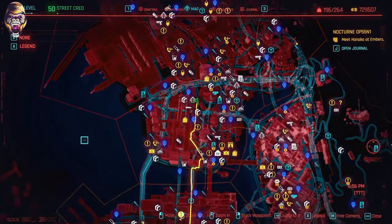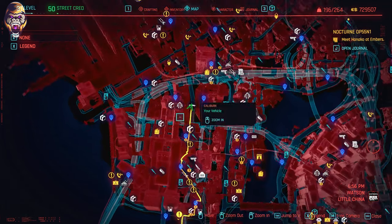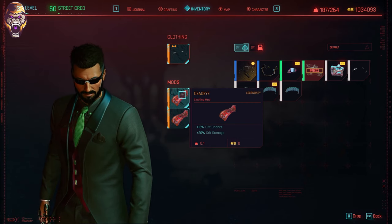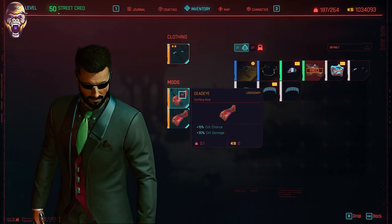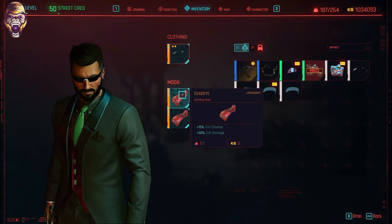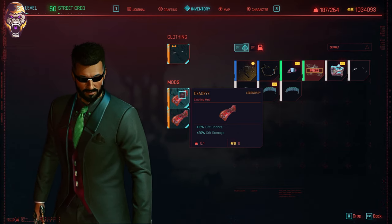On top of this, if you have some money to blow, there are a few clothing vendors around the city that actually sell Deadeye, which is a clothing mod or attachment that grants 15% higher crit chance and 30% higher crit damage. The higher the crit chance and damage, and the more you always do headshots with the sniper, you're going to be doing some crazy amounts of damage. If you buy more than one of these and put them in each slot for your clothing, you're going to be making a very serious and overpowered build just with this alone.